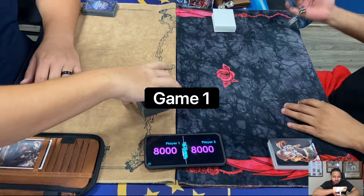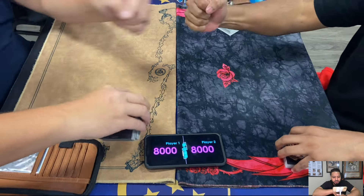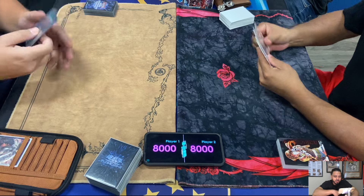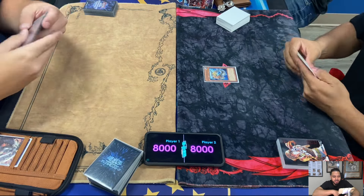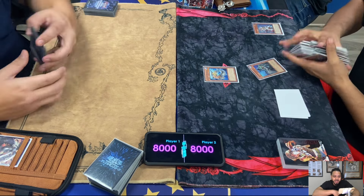We are back with round one HAT format at Epic Cards and Games in Hearst, Texas. We got Elden on the left playing HAT versus Sheriff Lowe's on the right playing Mermails. Elden is kind of new to the channel, but he did get second place in our largest Time Wizard tournament ever with the same deck, HAT.